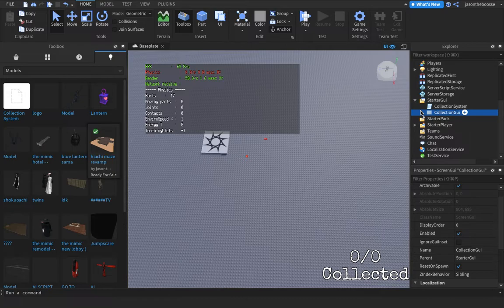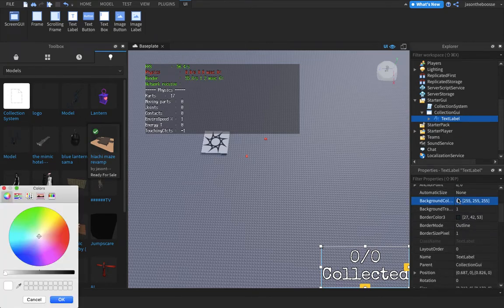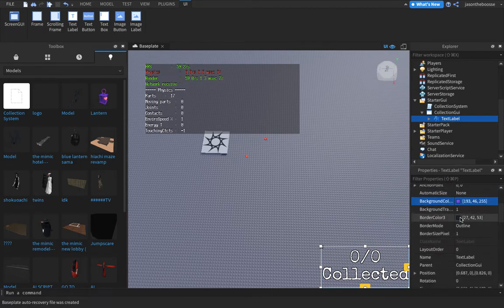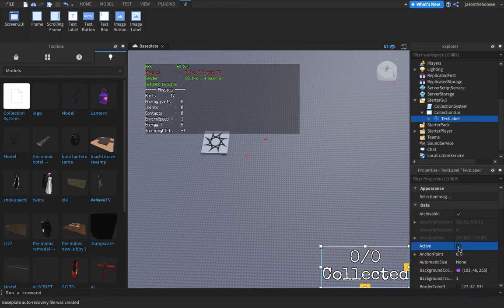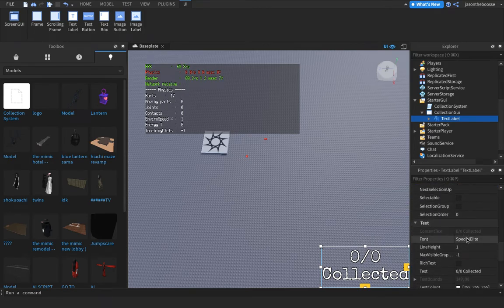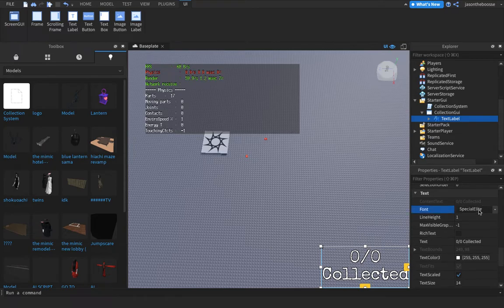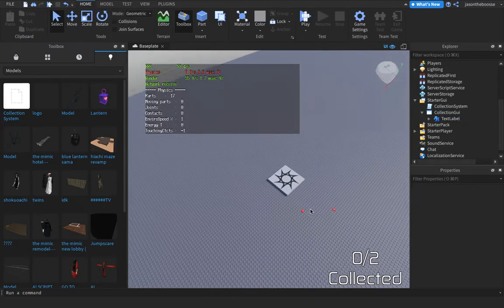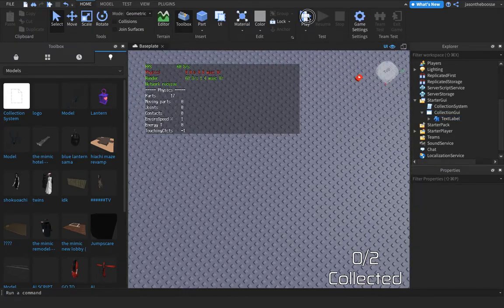What you're going to do is click TextLabel. You can put any color — whatever you guys want. I'm looking for the color Active, and yes, it's always going to be active. Now this is the font you can use. I'm using Sci-Fi because, why not? Now we're going to put 'zero out of two collected,' and then we're going to test it.